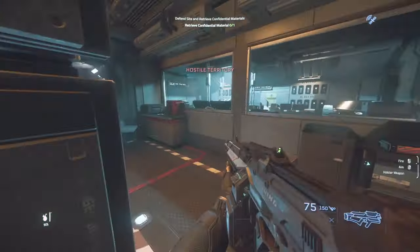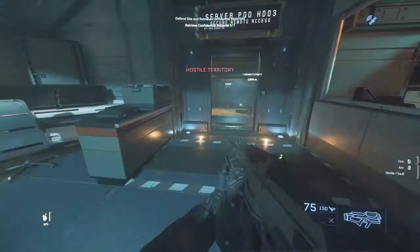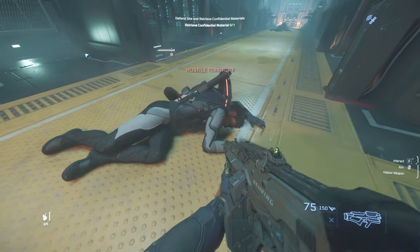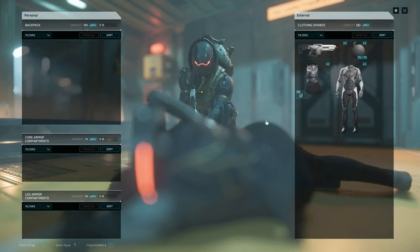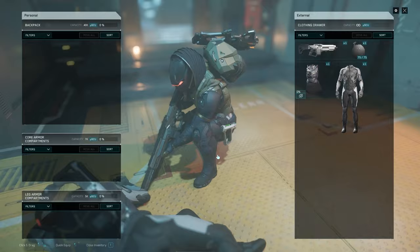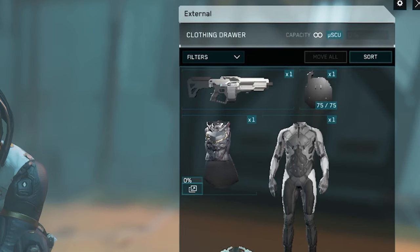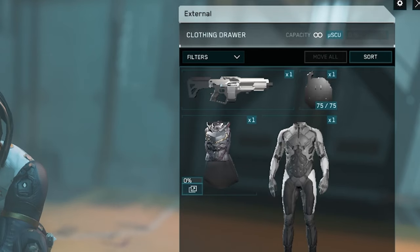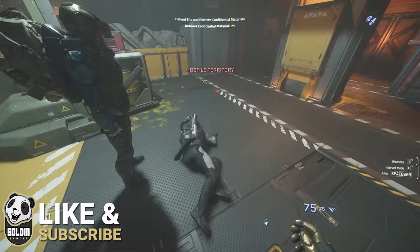Once you've cleared out any other bad guys still alive, do a quick run around and search for the civilian body that has the chest piece on it. It will be a dead civilian, unfortunately, but that's how the mission goes. Usually they'll only be wearing an undersuit and the chest piece, so it's not too difficult to spot them. In this particular run with Weasel, we actually found two chest pieces in the same bunker, so that's a possibility too.